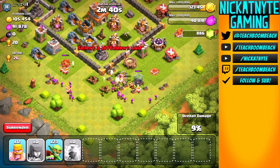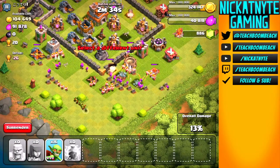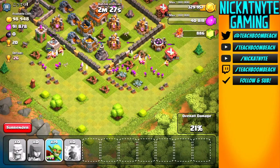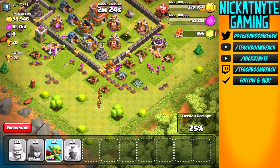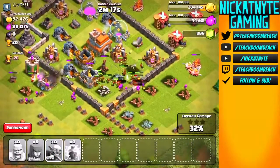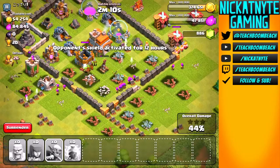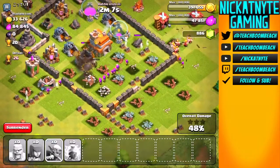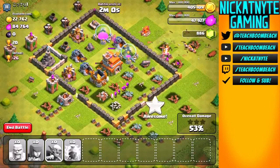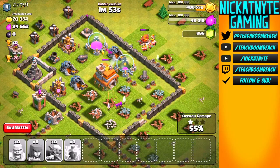Here we go - let's see what we can do. That mortar was definitely a big factor but I took it out with some lightning, and now it's all about that wizard tower. If we don't take him down he will single-handedly end this raid. The archers finally take it down. The goblins are amazing - they deal so much damage to defenses, town halls, all that stuff. They take out that gold storage and the archers clean up right behind them. We get the 50%!